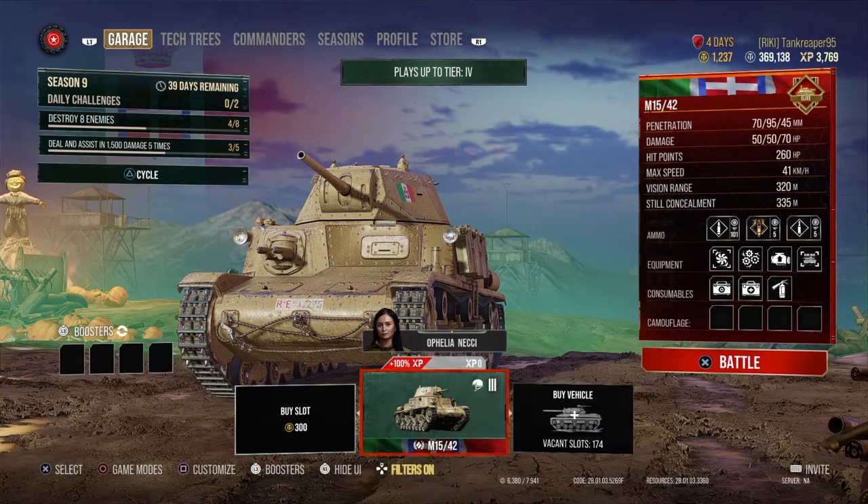Hey guys, welcome back to another YouTube video with Tank Creeper. Today we're covering the Italian tier 3 medium tank, the M15/42. So let's get right into it. The penetration of the tank with the standard AP is around 70mm penetration.